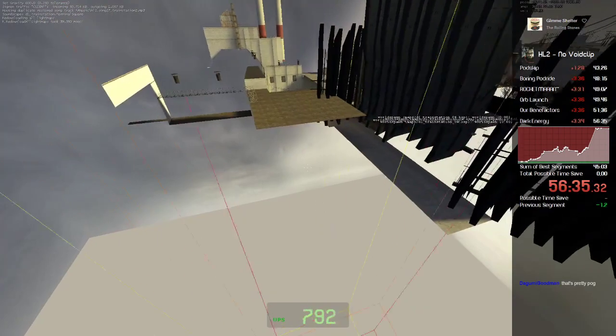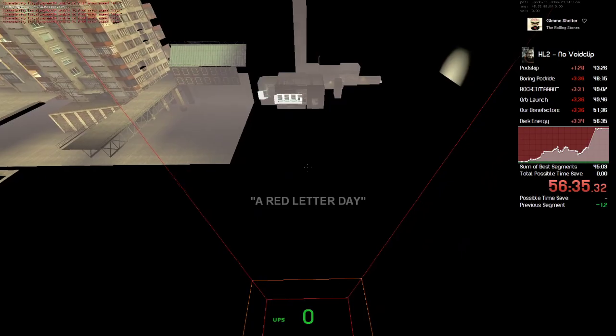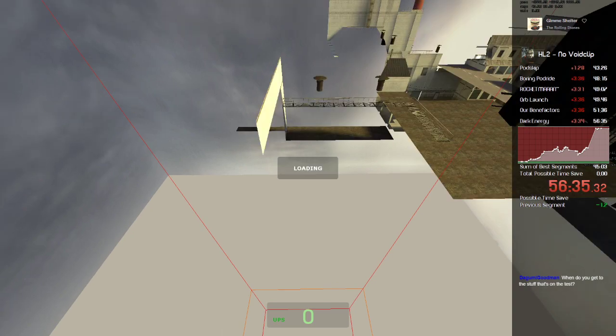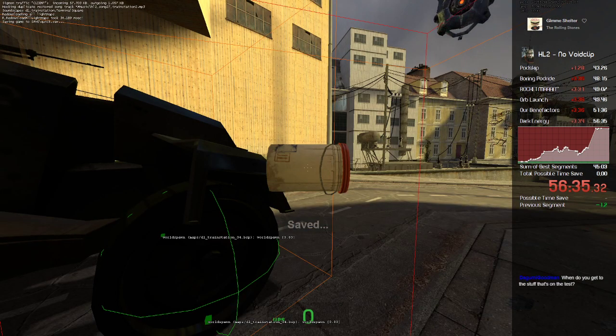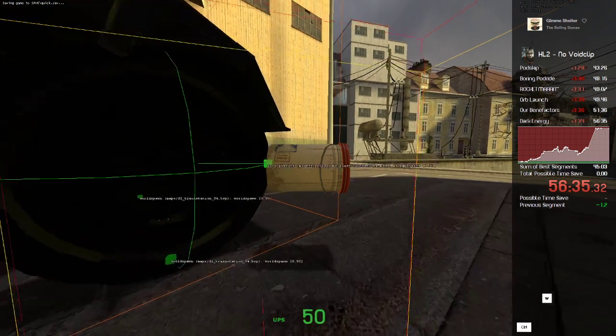Your hitbox needs to be somewhere where, if you transition, it'll appear in the next level in bounds. Right here is in the wall, so it needs to be a little bit this way. Let's go over the actual skip itself — how we set all this stuff up in order to do this warp.